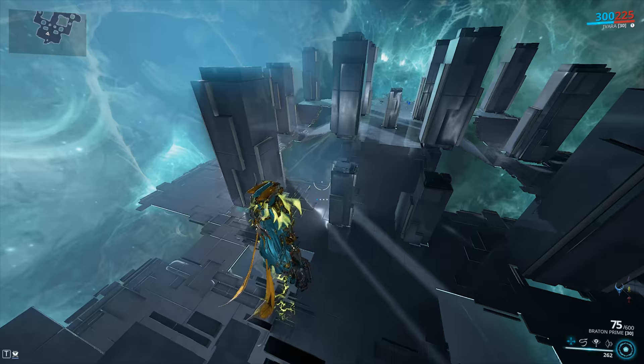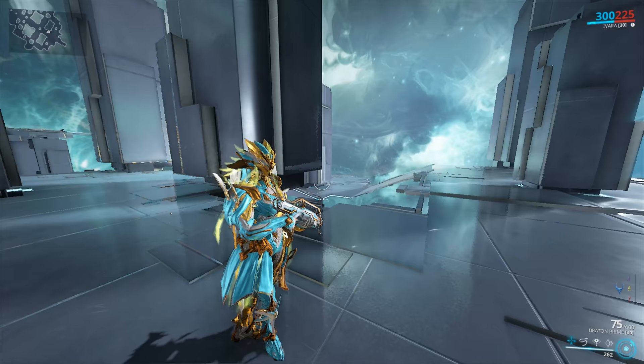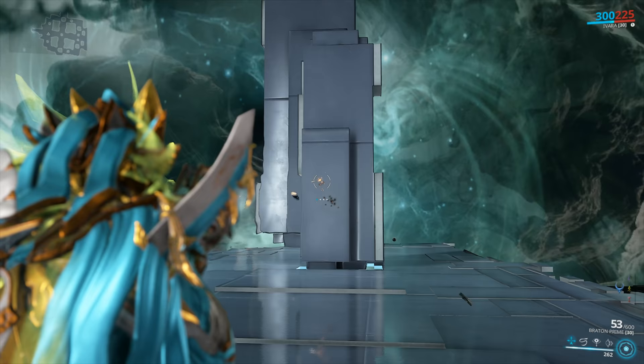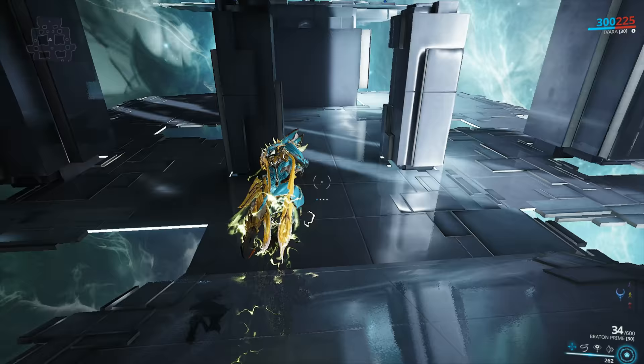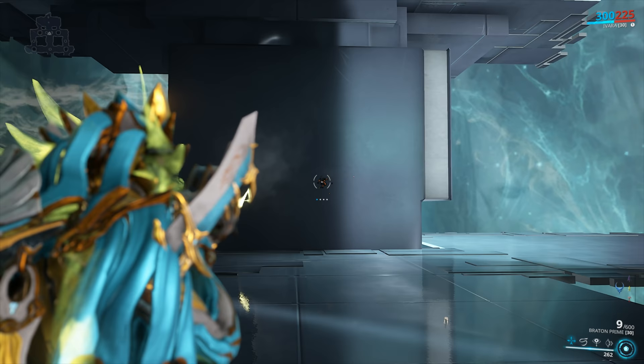Let's begin by checking out the weapon's base stats without any mods equipped — just a couple of free shots. The Bratton Prime is what you call a standard assault rifle: no frills, no bells, no whistles, nothing special whatsoever. And that can definitely be a good thing. If you're coming off a more standard FPS and want to ease your way into Warframe, look no further. The weapon may not appear to be hitscan because you can see the bullet travel time, but rest assured, this is a hitscan weapon.